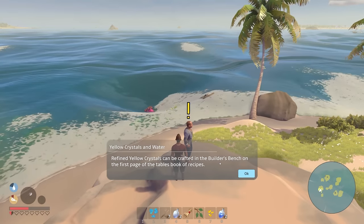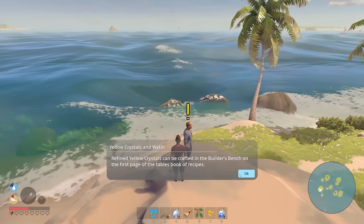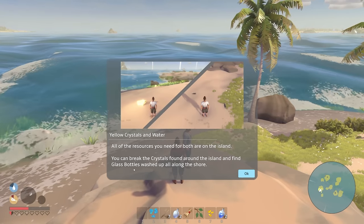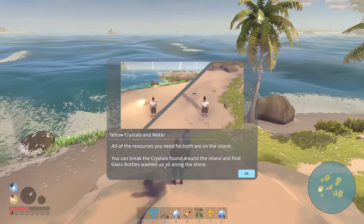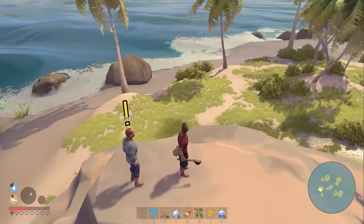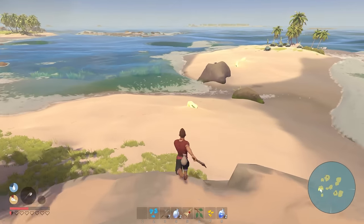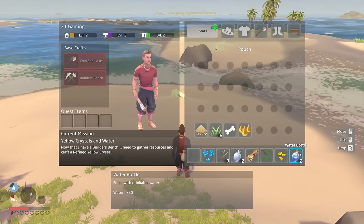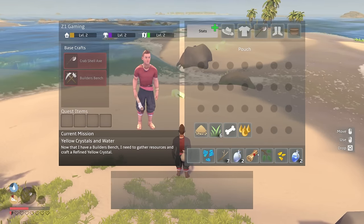We're going to need to craft a few refined yellow crystals. The ancients who built this ruin used the water to protect their secrets — the refined yellow crystals will push the water back so you can find what is buried there. Refined yellow crystals can be crafted at the builder's bench on the first page. We can break the yellow crystals found on the island and find glass bottles washed up along the shore.